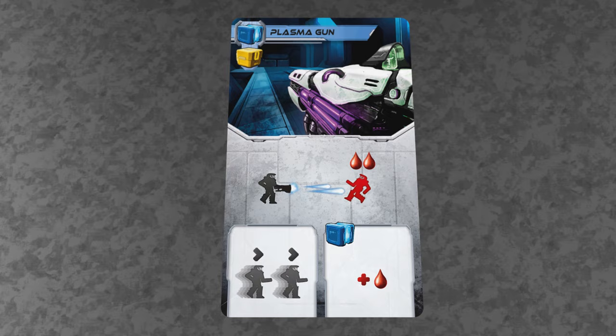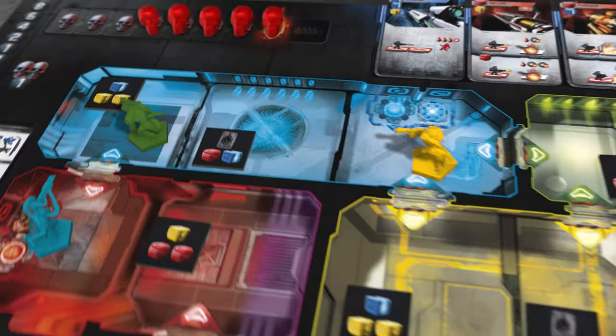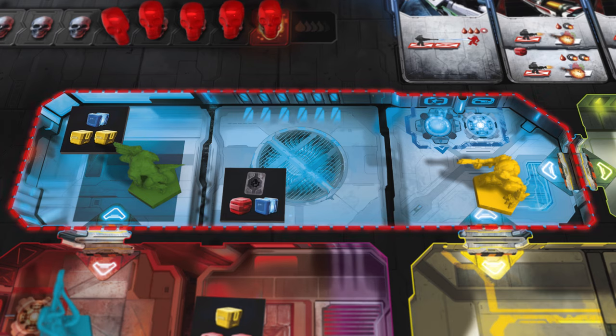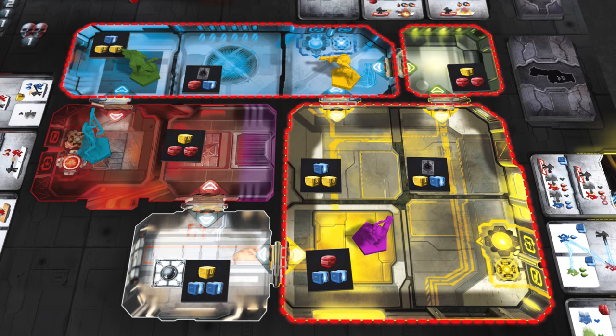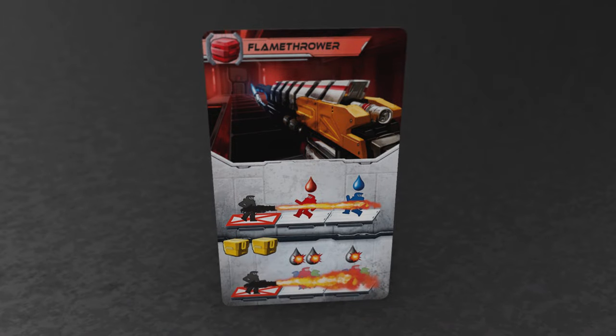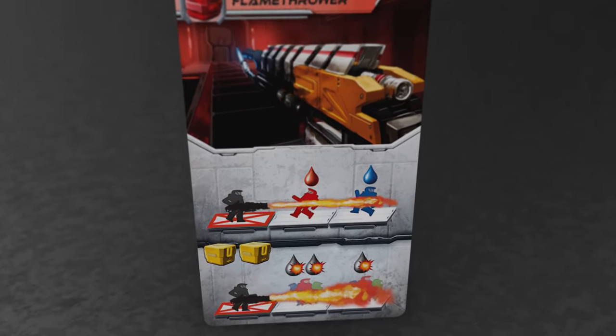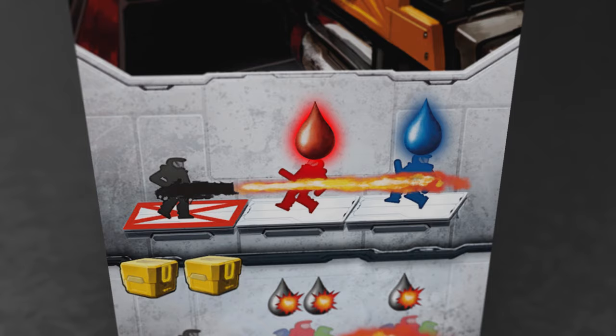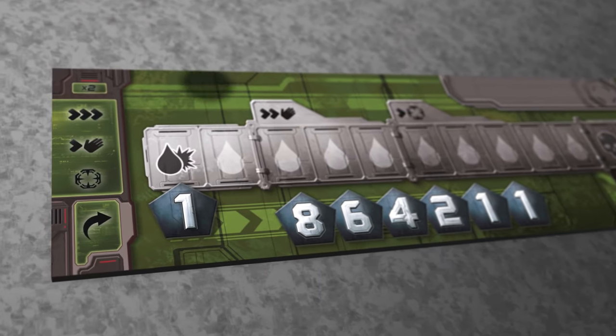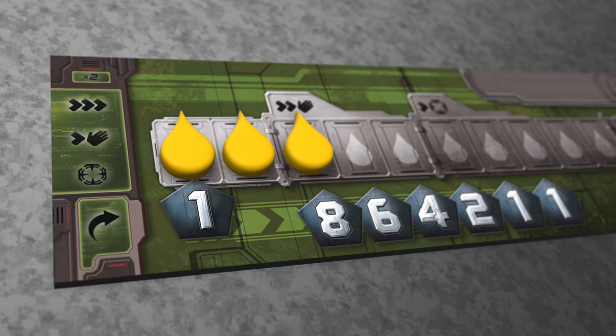A lot of weapons such as the plasma gun use simple rules to determine who you can attack. You can see, and therefore shoot at, anyone in the same room as you. And if you are next to a doorway you can also shoot at anyone in the whole of that room as well by peeking around the doorway. Other weapons such as the flamethrower have more specific targeting requirements — this requires your targets to be in a line as shown. The number of blood drops over the icon of your target shows how much damage you'll deal to them, so the flamethrower deals one damage to the two targets as shown. For each point of damage you deal someone, place one of your blood drop markers on their player board from left to right.